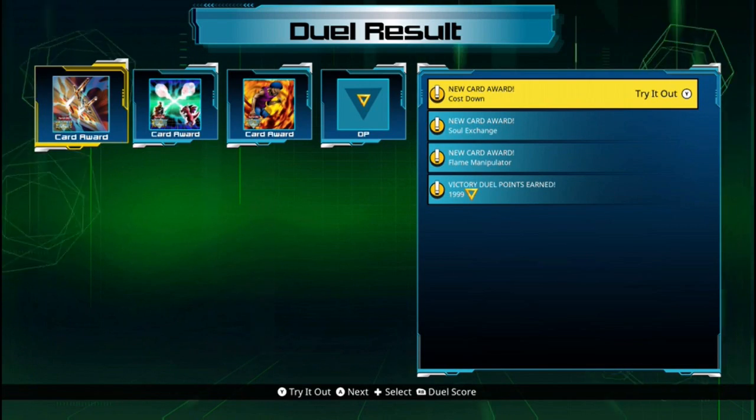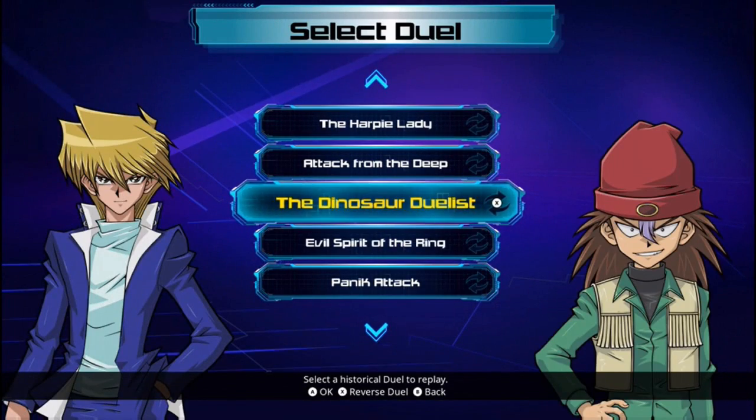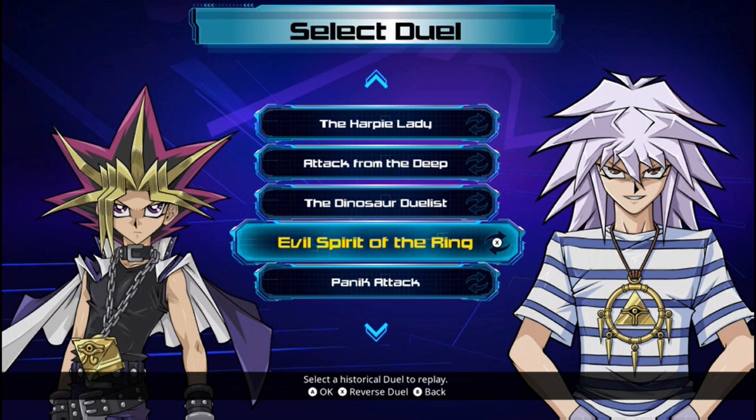In any case, great match that was, and we'll be moving on to the Evil Spirit of the Ring in the next episode. Hope y'all enjoyed this reverse duel — I sure did — and until next time, it's your boy Charmzangam signing off. If you liked it, be sure to like, comment, and subscribe — smash that like button as hard as you possibly can, and of course subscribe for updates on our subscribers.